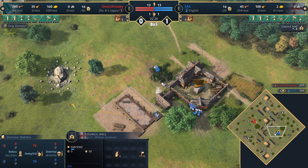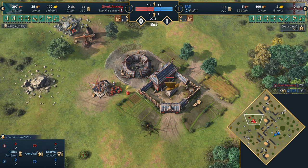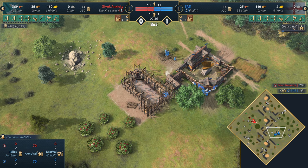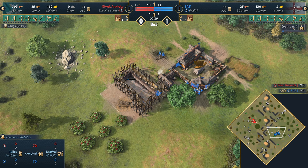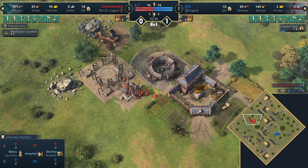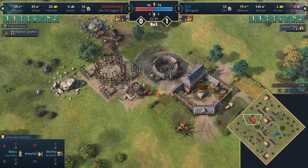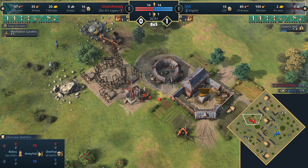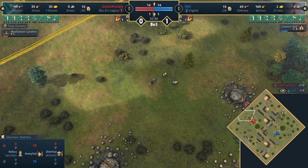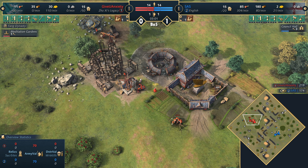It's going to be the Council Hall for Sassy — no real surprise. Expecting a couple of longbows opening. The English kind of have to be aggressive here because you cannot let the Jushi Legacy get away with a passive greedy game. You have to try and find ways to limit their economy — whether putting pressure on the meditation gardens or a second town centre they put down — anything to stop them booming that economy.